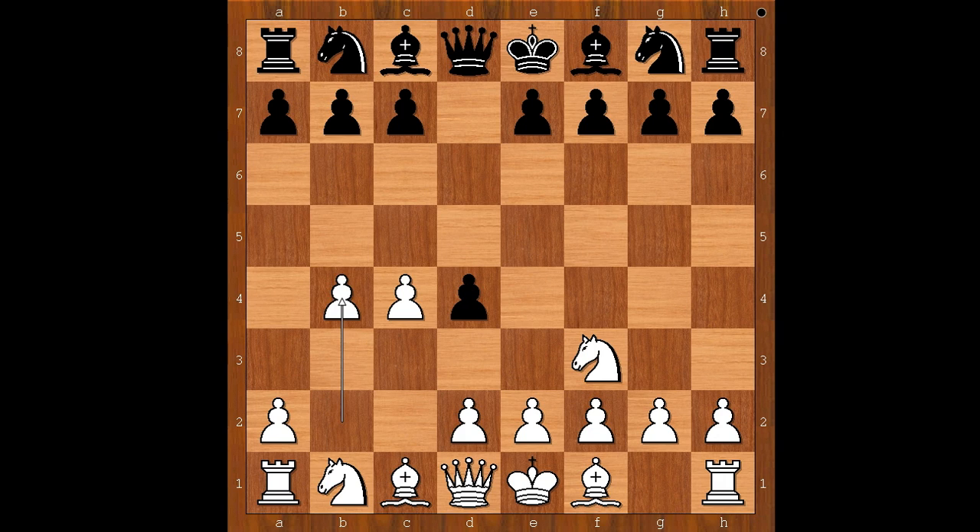b4 was played, preventing c5. g6 was the response — though c5 was actually possible, and white could capture on c5, play bishop to b2, or even queen to a4 check. Instead, g6 was played, followed by bishop to b2, bishop to g7.